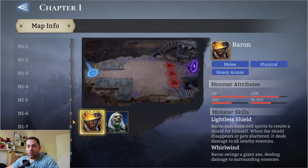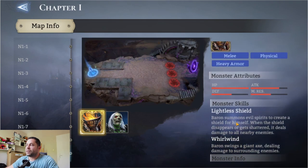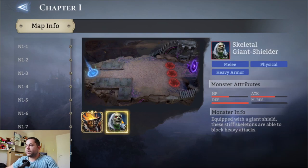You have to check first of all what kind of mobs are presented in this stage. For example, here we have a baron — you can see HP and defense. Also check the monster skill, what kind of monster skills they have, what kind of other skills they actually do. This is absolutely important if you struggle with the stage.